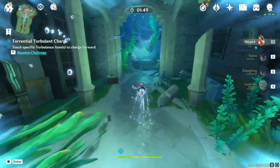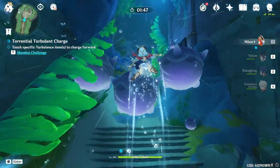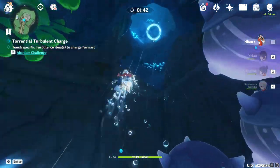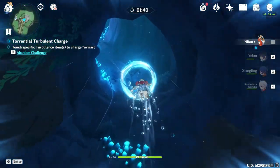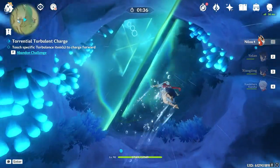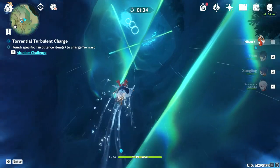Speaking of 4-line pieces, of 824 total farmed artifacts, 667 were a 3-line start and 157 were a 4-line start. That means only 19% of my artifacts started with 4 substats, which is also kind of insane, but this statistic I'm a little more okay with. I'm still mad about the crit though.